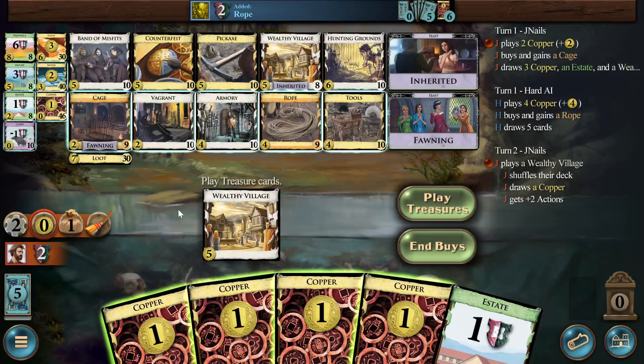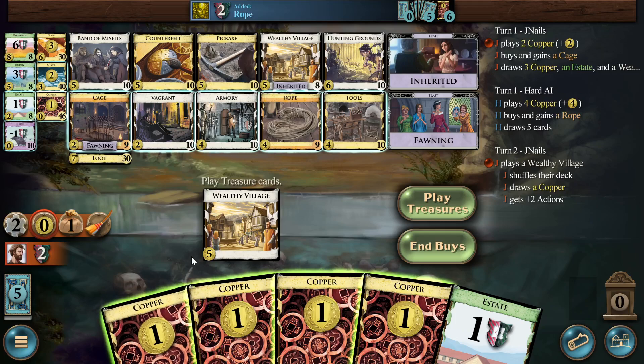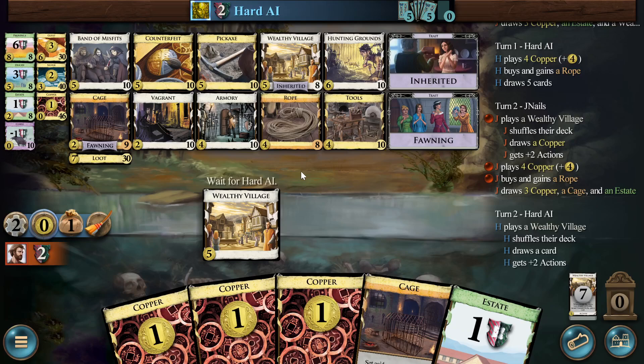I don't think I'd buy tools right here — actually, that's not even that unreasonable. I'm going to set all that aside; the tools will almost certainly collide with the wealthy village. Given that I can take a tools that's going to gain a bunch of stuff, armory is looking a little less appealing. Why gain fours when I can take a card that's going to gain whatever I want? I think I'm going to go for one rope first and then straight on into tools.